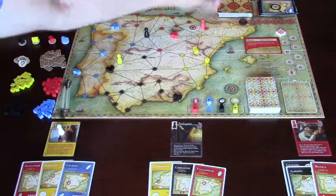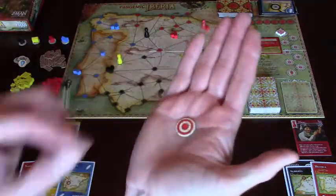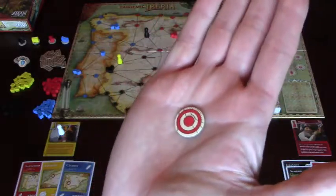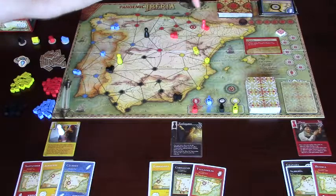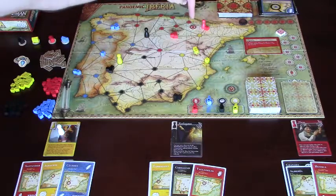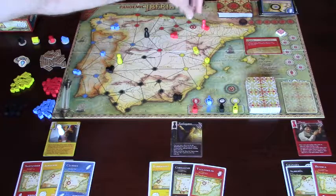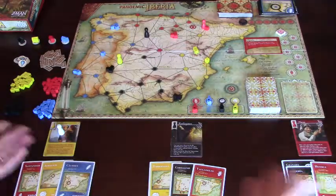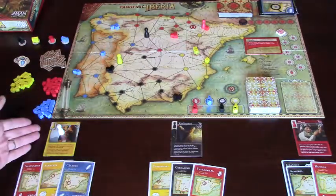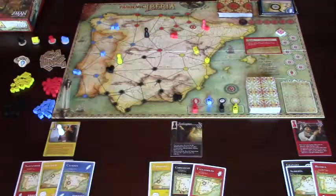Here in Huesca, where the nurse is starting, she can clear this one for one action on her turn. She also has a special token - kind of like water purification - which is a quarantine patch. Any of the cities in this region: Pamplona, Vitoria-Gasteiz, Zaragoza, or Huesca - if another infection card is drawn, no cubes will be placed in that region. I randomly drew three characters: the politician, the railway man, and the nurse. We don't all start in Atlanta - we start in any cities matching the cards in our starting hand.